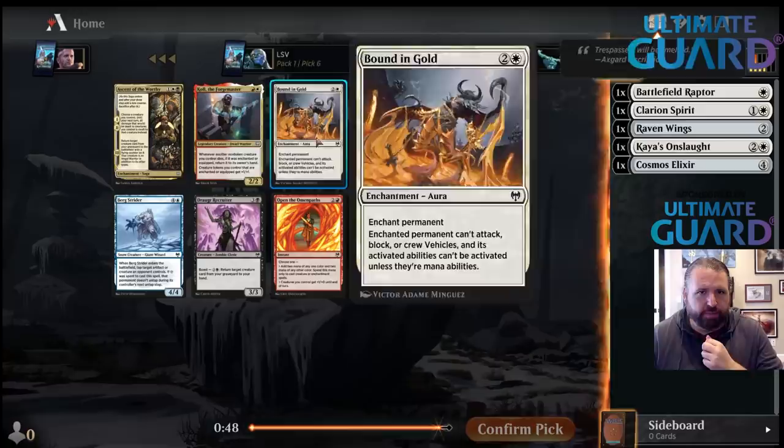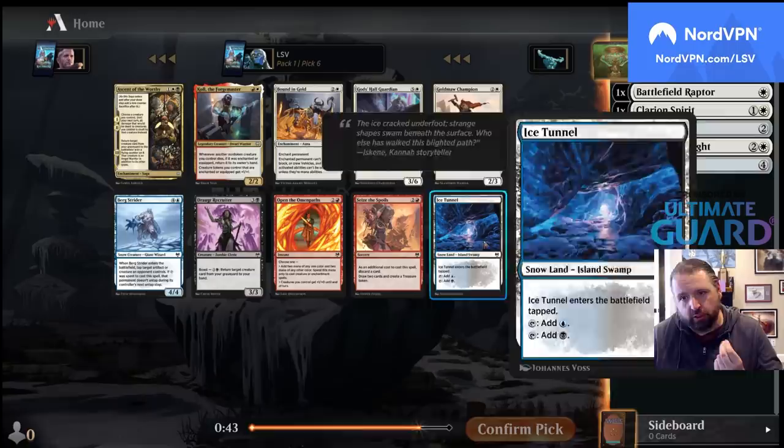Now there's a Bound in Gold and a Gauthetal Guardian and a Gold Maw Champion, so white is definitely open. So is Snow though — look at this late Snowland.